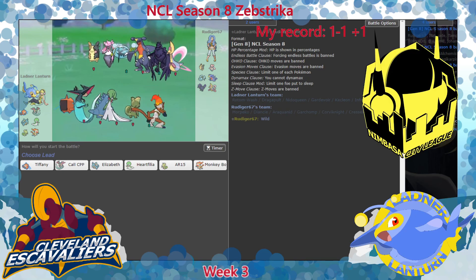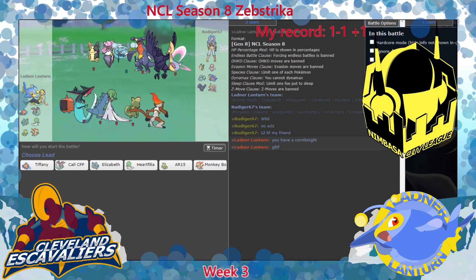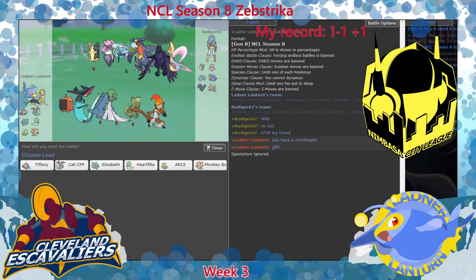His team is Garchomp, Cresselia, Araquanid, Morpico, Mega Diancy, Corvinite. This is good - we don't see Swallow. Swallow was going to be a little bit of a challenge to deal with, so now this opens up my Kecleon to be a little bit better against the Corvinite. I don't know what he's expecting out of Scizor into a Corvinite, or a Mega Mortar, but whatever.